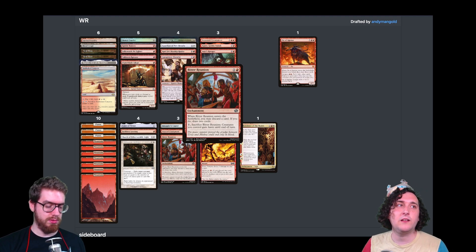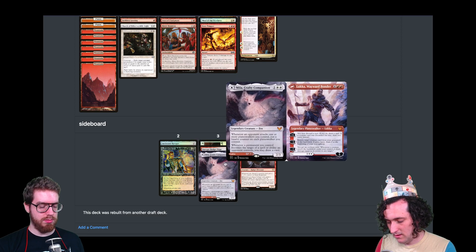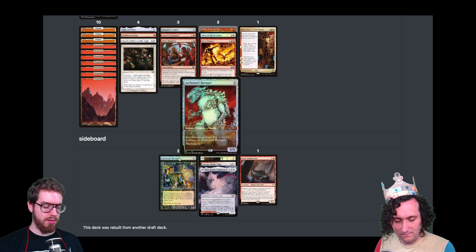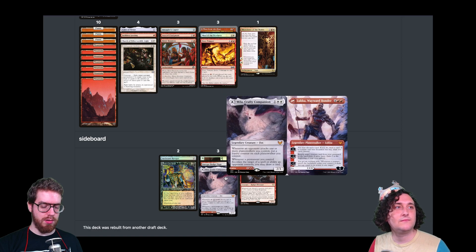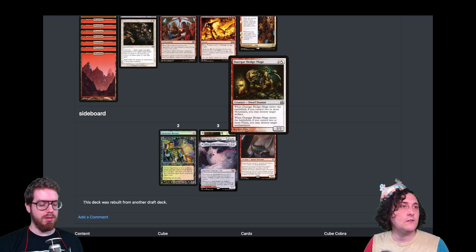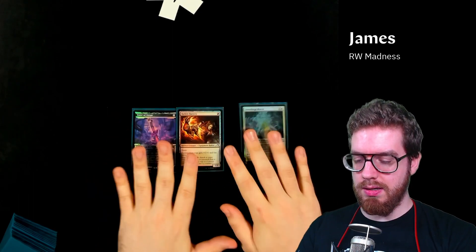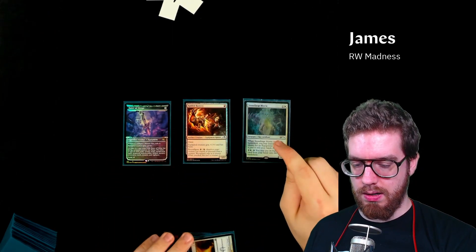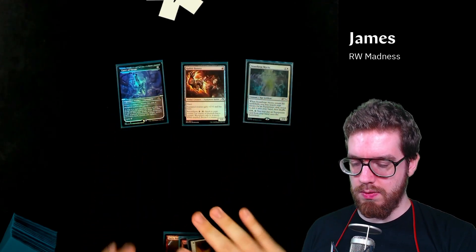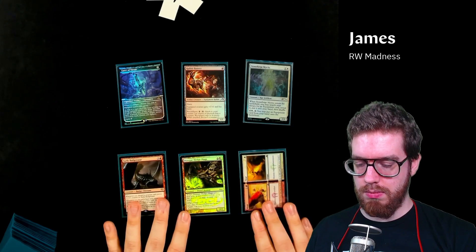Looking at James's sideboard: Arcbound Ravager, Dark Confidant, Wear/Tear, Hedge Mage, Mia, Crafty Companion, and Surly Badger Sword. James makes sideboard swaps, taking out cards that underperform or get worse in the matchup and bringing in cards he thinks will be good for game two.